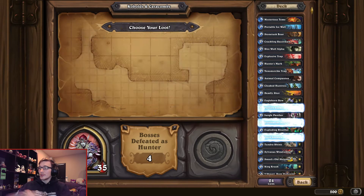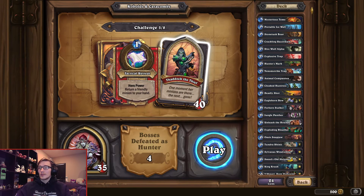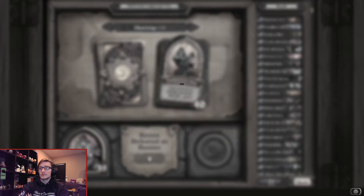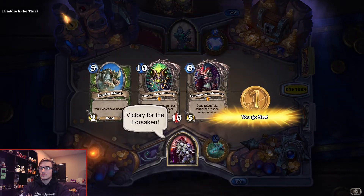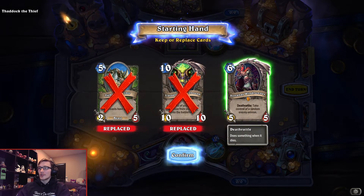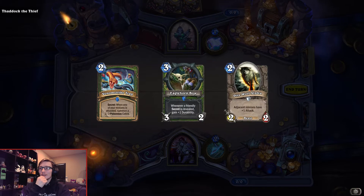I'm going to take the deathrattle one to be honest. Thadok the Thief — oh boy. Yeah, let's try this. I'm probably not going to make it out of this one alive. I need more passive treasures. Sylvanas versus Thadok the Thief — victory for the Forsaken, in and out of the shadows. I'm just glad I got Sylvanas Windrunner as a playable character as well. Alright, there's a card — okay, that's better.